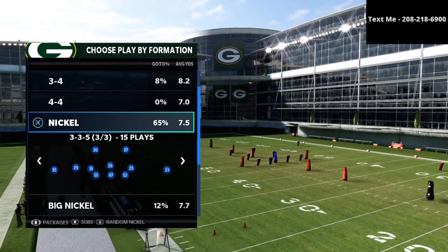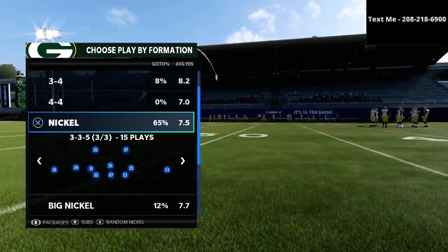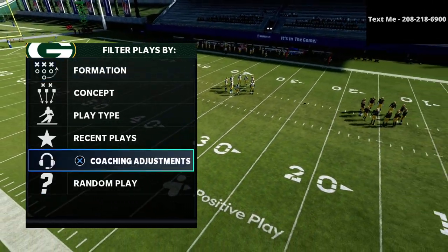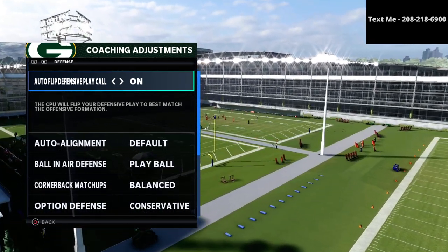The first tip is you want to sub RB — sub in safeties at linebacker — to allow them to animate better. The next thing we want to do is go into our coaching adjustments and set the following adjustments.